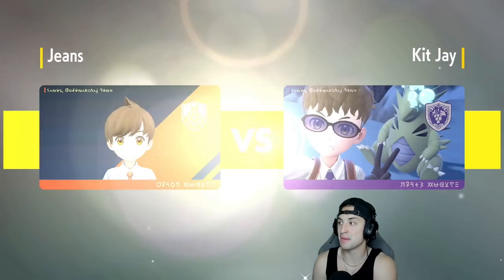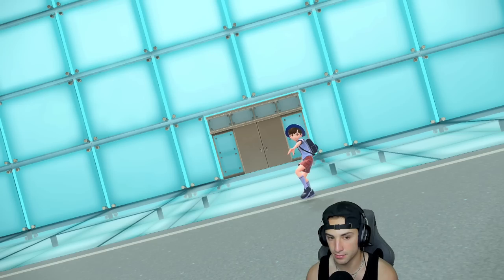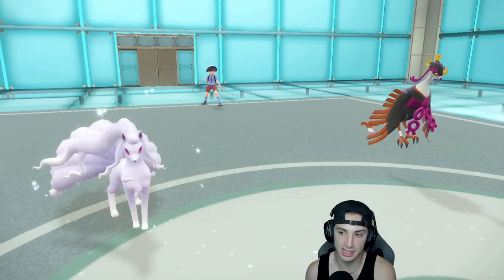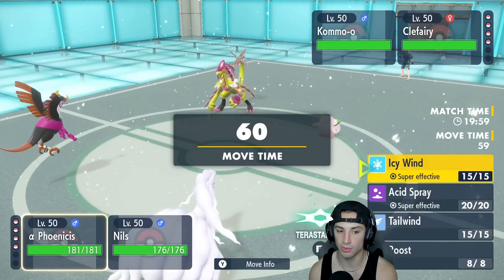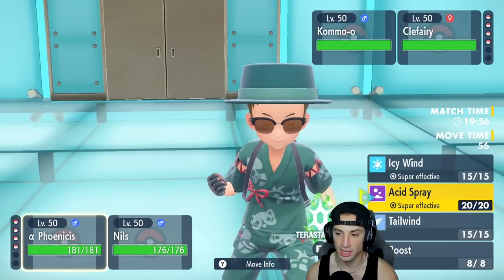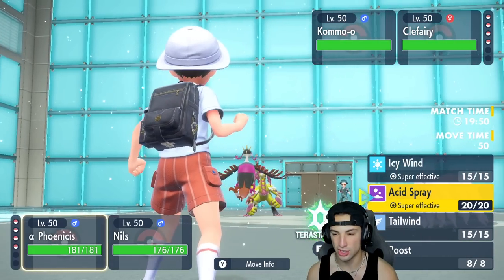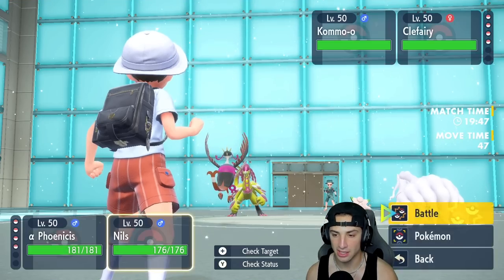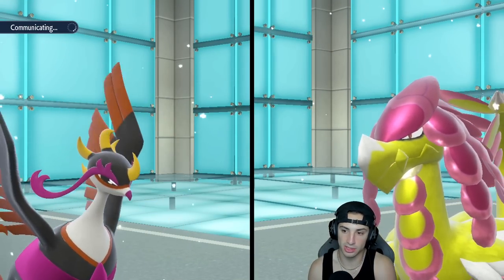They lead Clefairy and Kommo-o. It's probably going for Follow Me and Clangor Soulblaze to get all its stat boosts — this is likely a third-spread set. I could go Acid Spray to lower special defense, but I'm going to lower speed with Icy Wind instead. I'll also set up Aurora Veil and see what Kommo-o wants to do. Kommo-o terrorizes Steel — it's the best choice given it's Dragon/Fighting with a Fairy weakness.